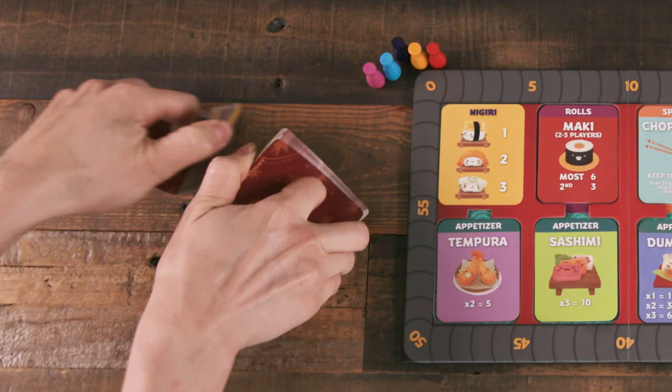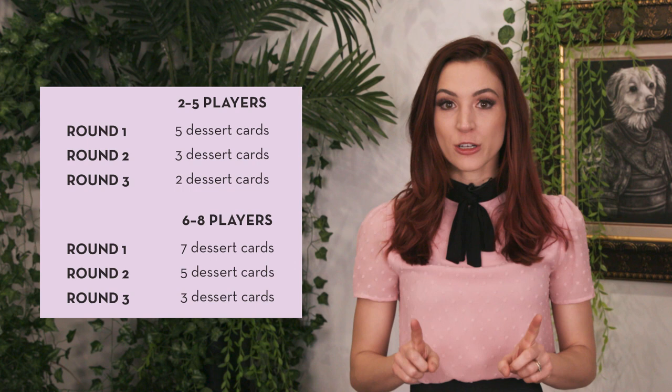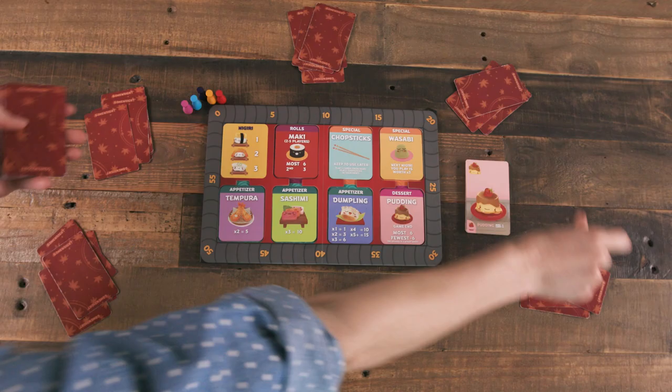To begin a round, pick a dealer who then shuffles a number of dessert cards into that common deck. The number depends on the player count and the round number seen here. Then, depending on the player count, deal a number of cards to each player. As we're playing with five, we deal nine cards to each person.